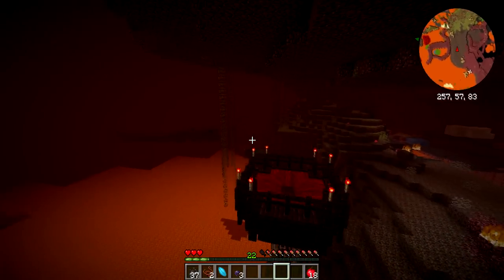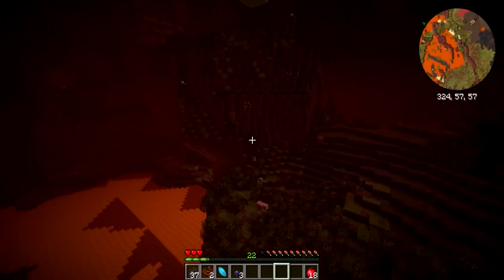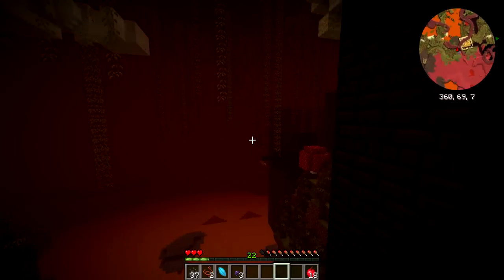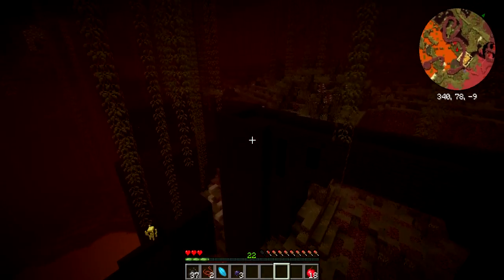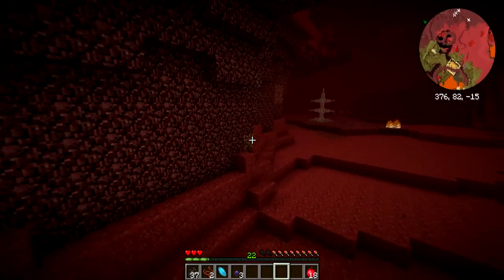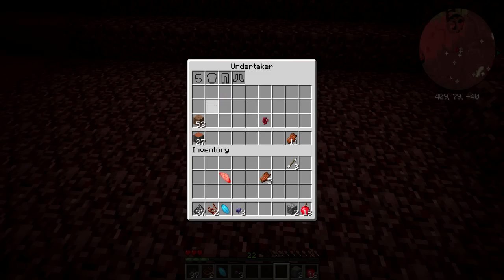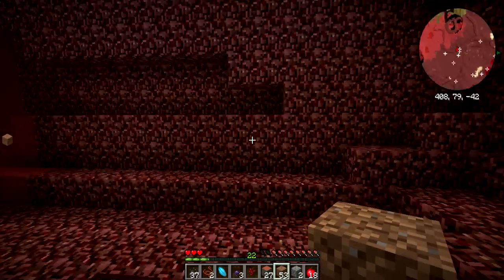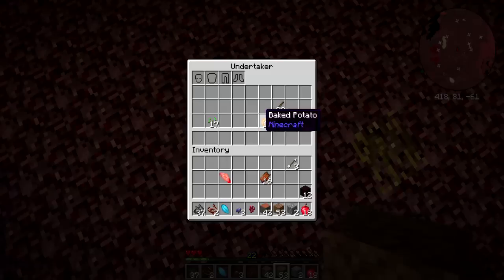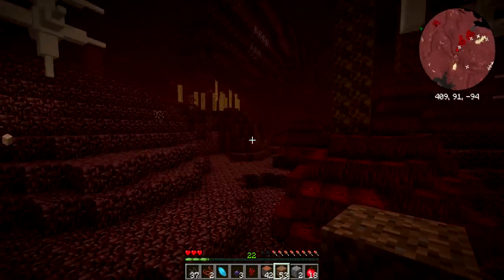And honestly, if I die right now it's not a big deal because I don't have much stuff on me, just some apples. But of course I hope I don't die. Nothing really interesting to see here - oh well, there is a blaze spawner right here. I'm not sure if it has been looted already. If it hasn't, then I will certainly let everyone know the coordinates. But I'm fairly certain it has been. There's some sort of chest - hey, potatoes! Random chests of some sort I guess. I'm not complaining.